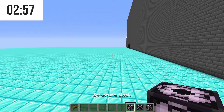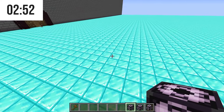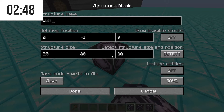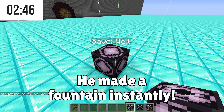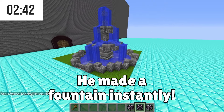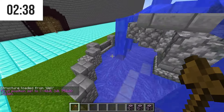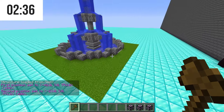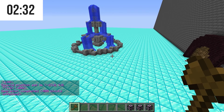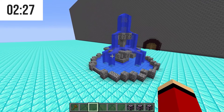Lucky for me, I have a secret item that will help me build the fountain immediately. Before I do that, I'm going to dig a hole. Next, I'll put the block inside and cover it up. Whoa! No way! That's the fastest fountain I've ever built. Maybe I'll do some trimming around the edges — these weeds have got to go. This looks pretty good. Wow, this fountain is incredible.